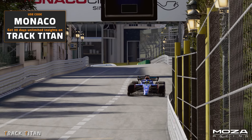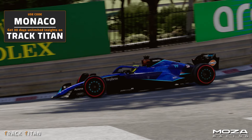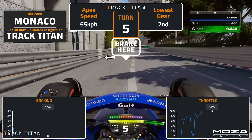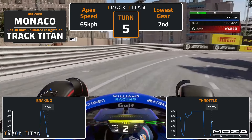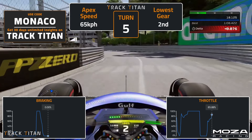Turn five is a difficult corner, as with a downhill approach, it is extremely easy to overload the tyres, lock up, and end up in the wall. So look for the white patch in the barrier as your brake marker. Trail brake to the apex and change down to third gear. Then, just as you reach the corner, change down to second gear to shift weight and help the car turn into the corner, and heavily modulate the throttle on exit.